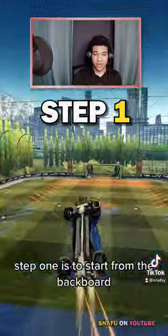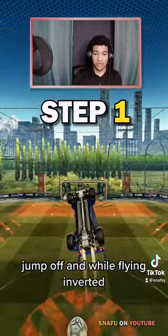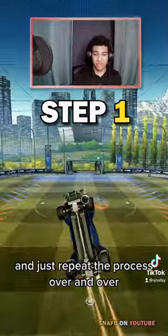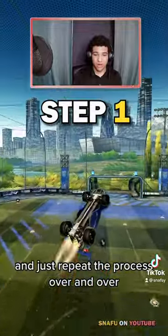Step one is to start from the backboard, jumping off, and while flying inverted, try to go to the other backboard and just repeat the process over and over.